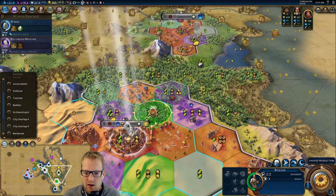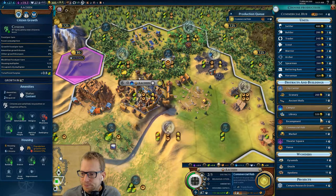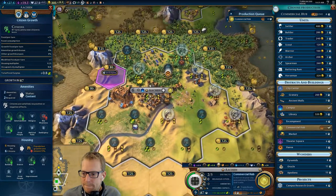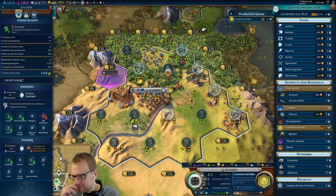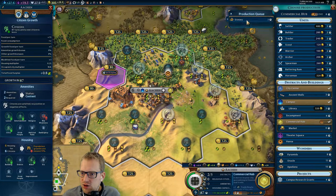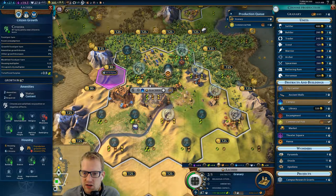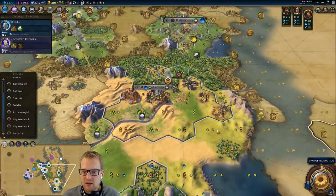Russia, we know, could come and settle cities on us — and that would be a problem. Oh yeah, we have this barb camp we have to deal with — I kind of forgot about that. And then we got our builder.